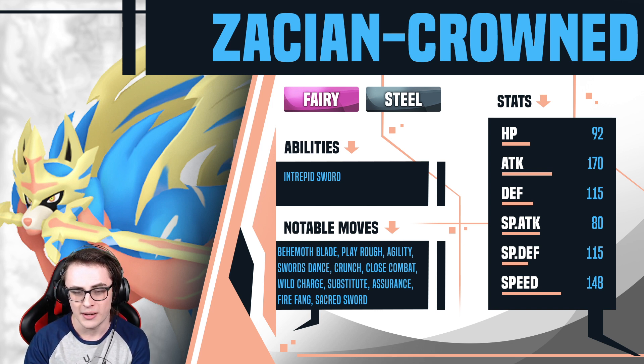Zacian-Crowned also has great coverage for its counterplay: Crunch for stuff like Lunala, Wild Charge for Ho-Oh which is considered one of the better soft checks, Close Combat and Behemoth Blade hit most offensive Pokemon hard, and Assurance and Crunch hit Necrozma-Duskmane which is considered a notable counter. On top of that, it has Agility and Swords Dance to get past several offensive checks. Agility means Calyrex-Shadow can no longer offensively check it even with Scarf, so you can run bulky Agility sets. Swords Dance on a switch is also great — it forces a lot of switches, and with Substitute it can easily get around incoming checks.